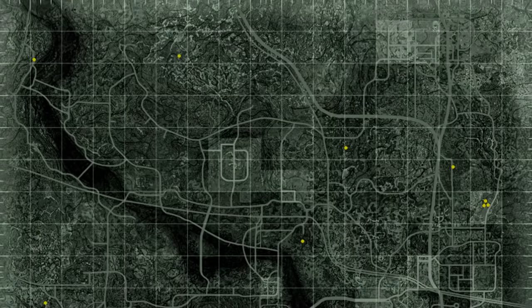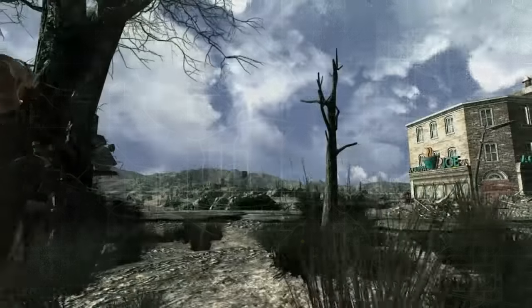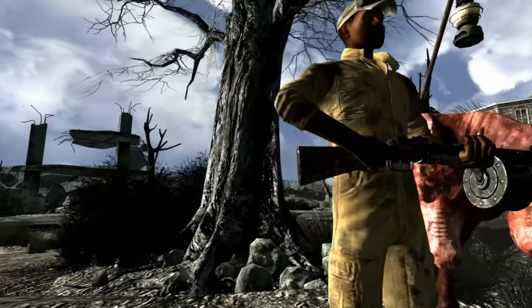The second schematic can be bought from Lucky Harith, a traveling gun salesman who, like Crazy Wolfgang, frequents Canterbury Commons, so it is best to find him there. It is a good excuse to stock up on ammunition as well.